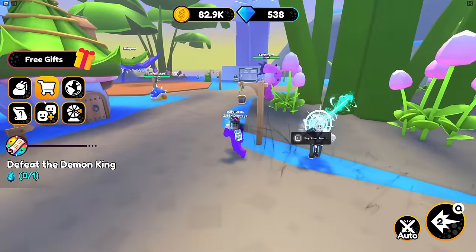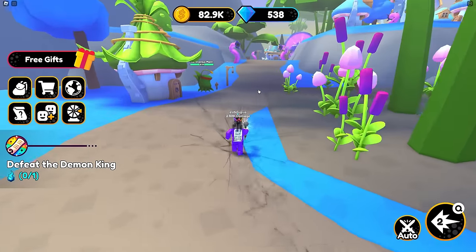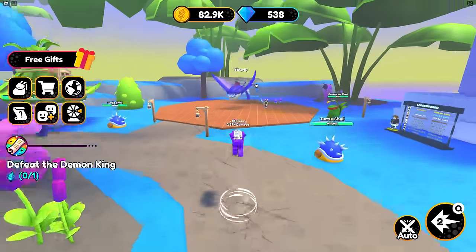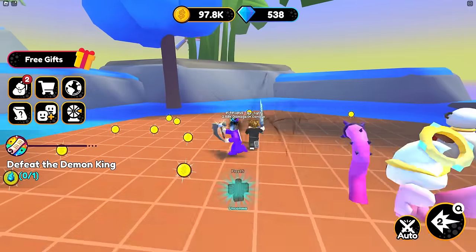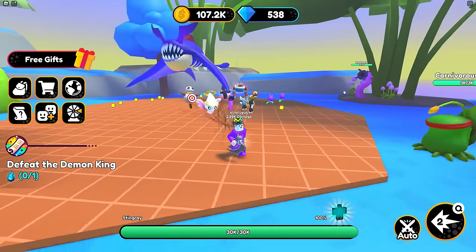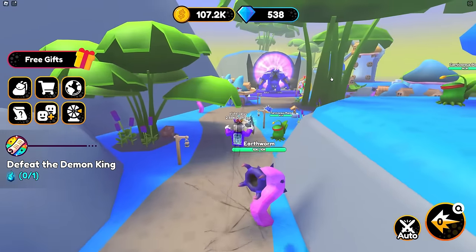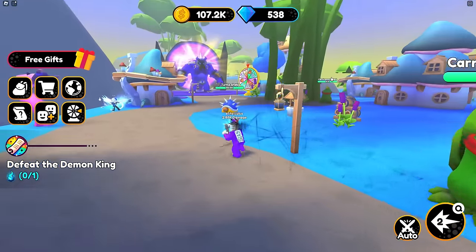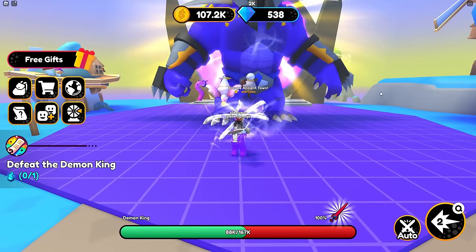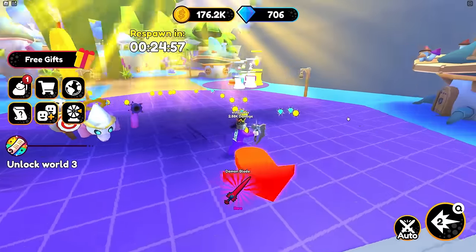We're waiting for these to open. Only got three minutes, so it ain't going to take too long. Demon King's up here, I think. Can we take this guy out? Is that 100%? We've got this aura - see how good this aura is. Not as good as this one. See ya. This aura is amazing. Such a good game. I am very surprised. Demon King's going down. I'm guessing he gives you this blade here - looks really nice.